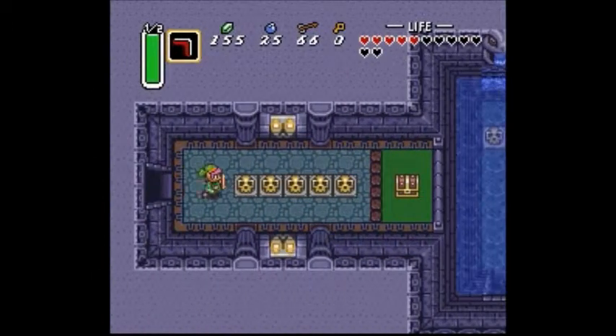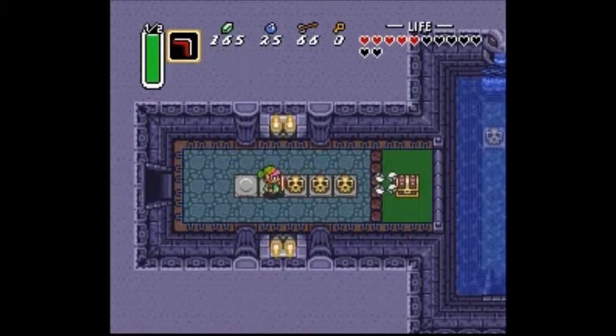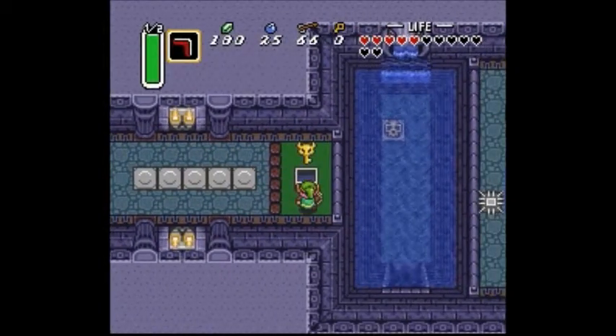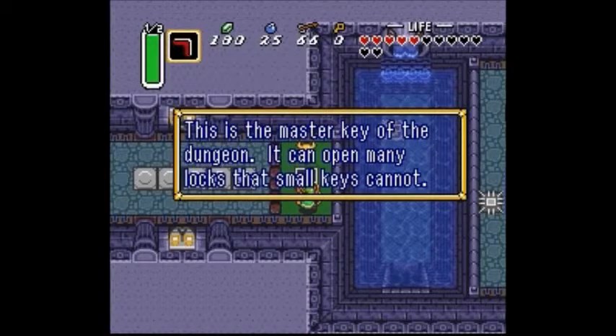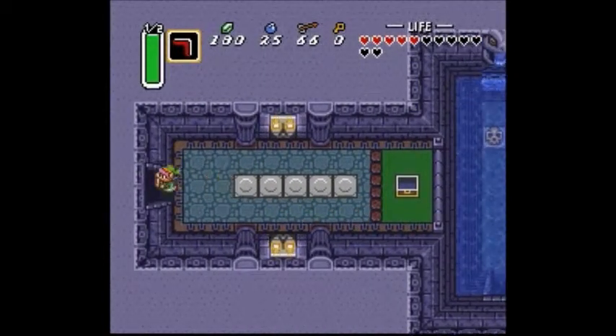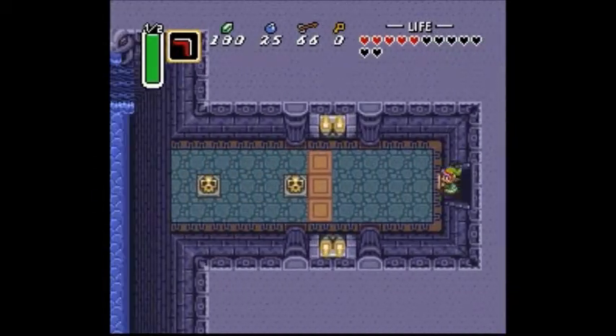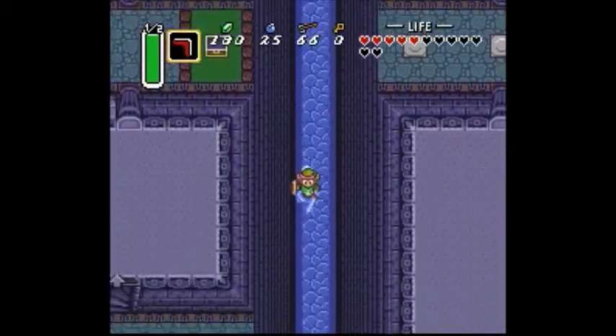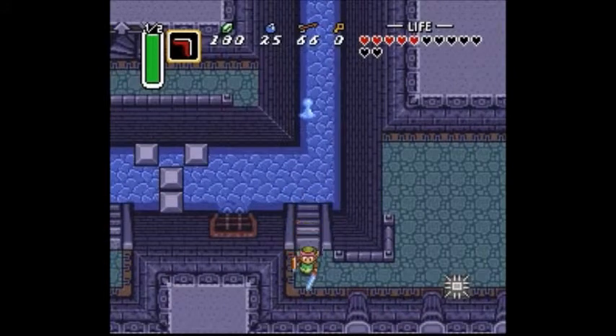There are five skulls, which appear to just be giving us money. And I don't mind money — money's good. And we do get the big key. I just need to head out to the large room now, because that is where the hookshot is. Yeah, I know the hookshot is here — that's about all I know about this dungeon.